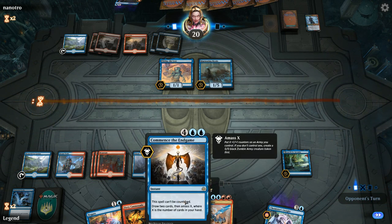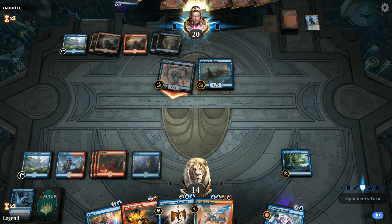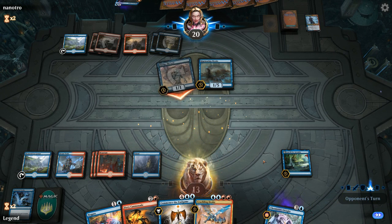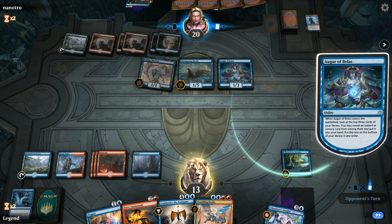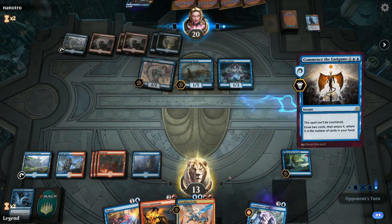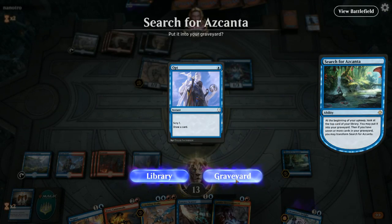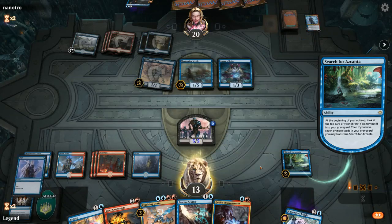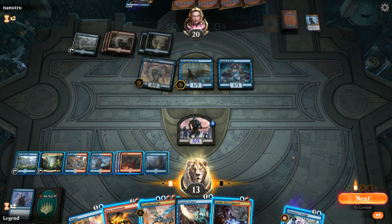Murmuring Mystic is acceptable and we don't have to respond with Commence since it's uncounterable. We could respond so that if our opponent counters Commence they don't get the bird token. Augur of Bolas misses — we'll Commence, make a 5/5. Don't need an Opt. Transform Ascanta. Now we're hitting our stride — we're going to get ahead on cards pretty quickly thanks to Ascanta. We can afford to run out the Drake, still get to activate Ascanta end of turn, and attack with our zombie.